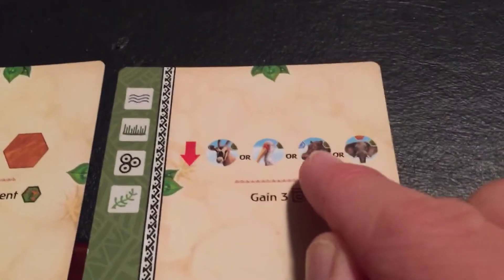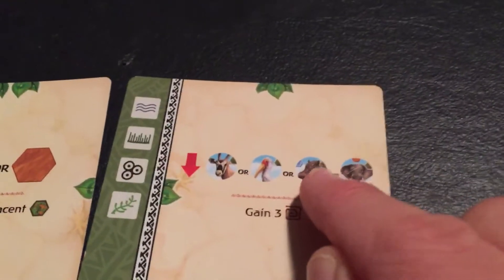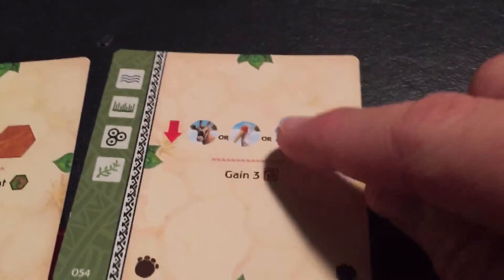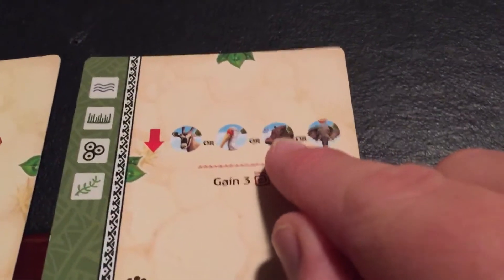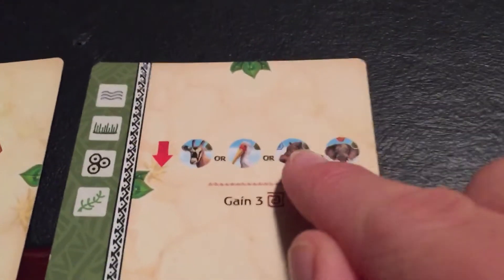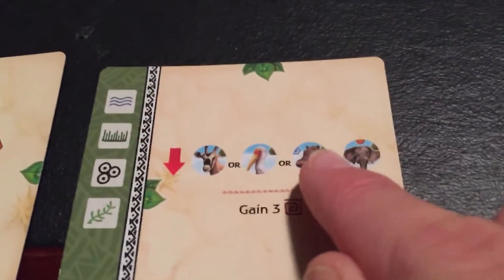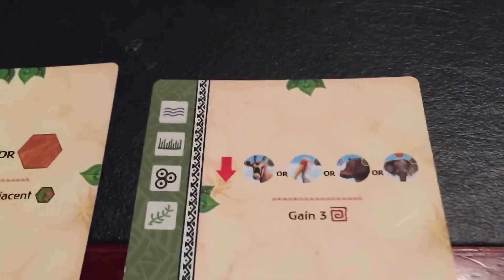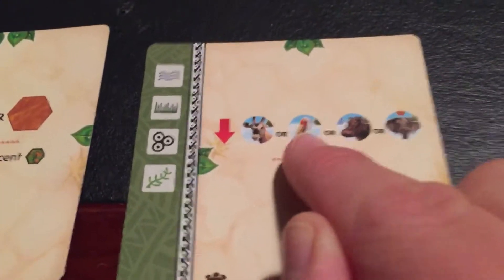This one would also help your opponent if they've got that footprint that has the Hippo, because they get a lot of victory points if they have a huge bloat of Hippos. If you don't know what a bloat is, it's one of the ways you would describe a group of Hippos. So if they have a huge bloat of Hippos, you're only adding fuel to their fire if you place that animal down. In the end, the Stork is probably your best bet for placing animals.